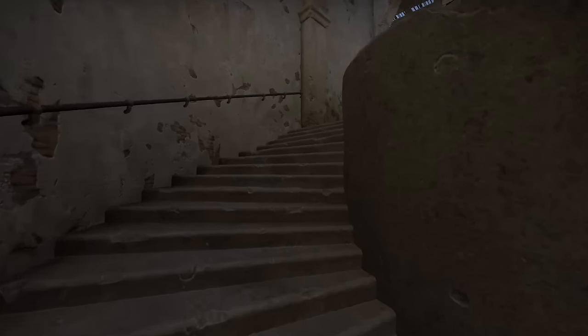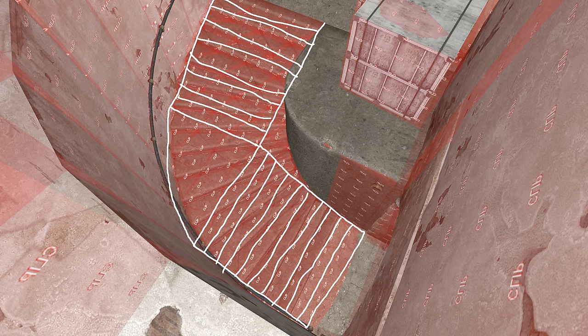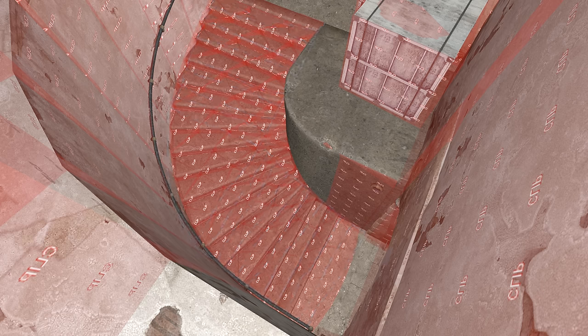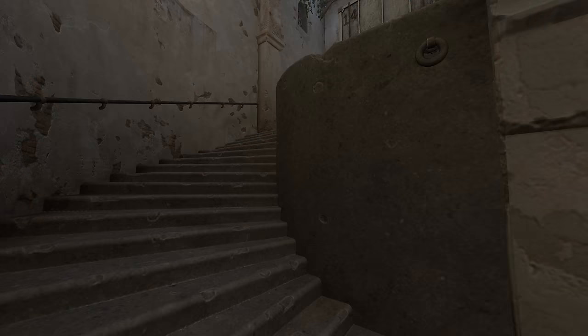Valve could redesign the staircase to have a shallower curve or ascent, or scrap it completely and replace it with two separate straight stairways — but this would be giving in. Instead, they returned to RF, adjusted the positions of the clipping brushes, and added another brush to the inner wall to ensure that players can't get close enough to get snagged on the steep parts of the steps. Problem solved.